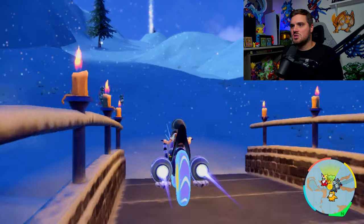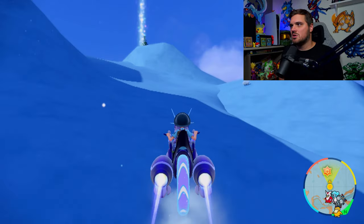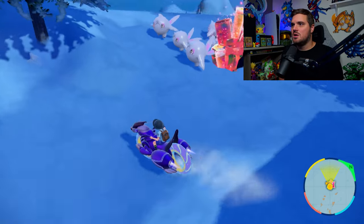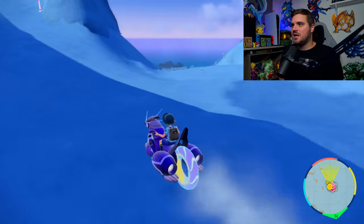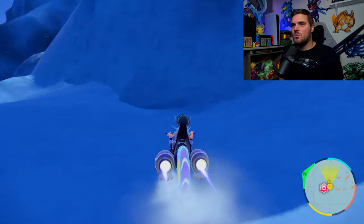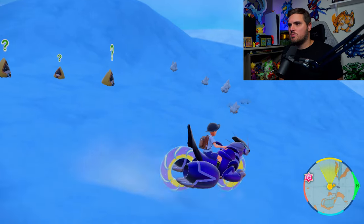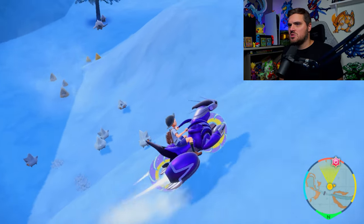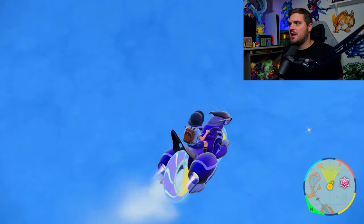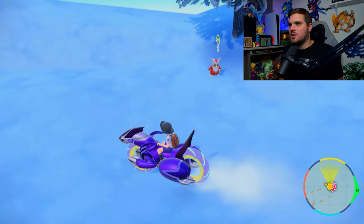Now we are going to see what shinies we can get up here on the mountain with shiny and ice encounter power level three. We're looking for Sotaddle, but we could also run into a Bergmite, Sneasel, Abomasnow — there are a whole bunch of Pokemon up here that could be shiny. We're just keeping our eyes open and going back and forth, respawning and despawning Pokemon. Four minutes in and no shinies yet, but that's not a bad sign.